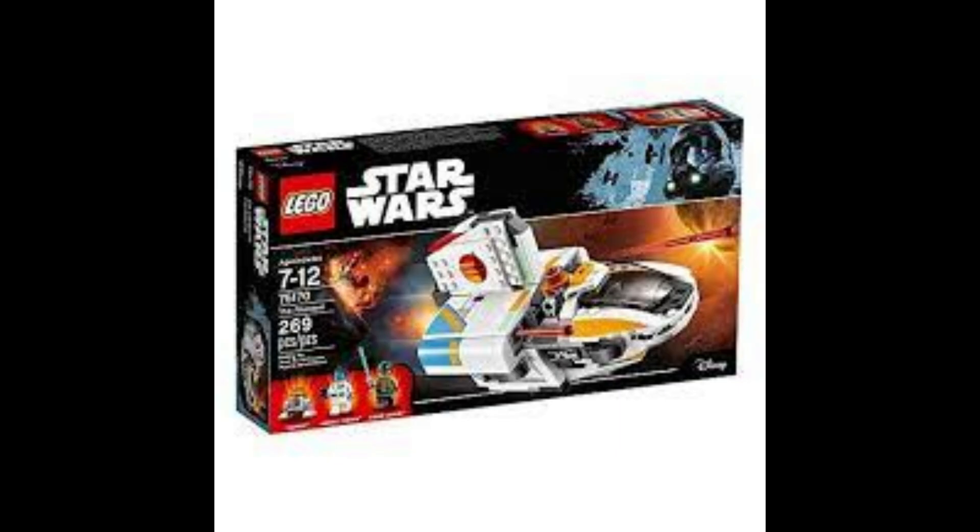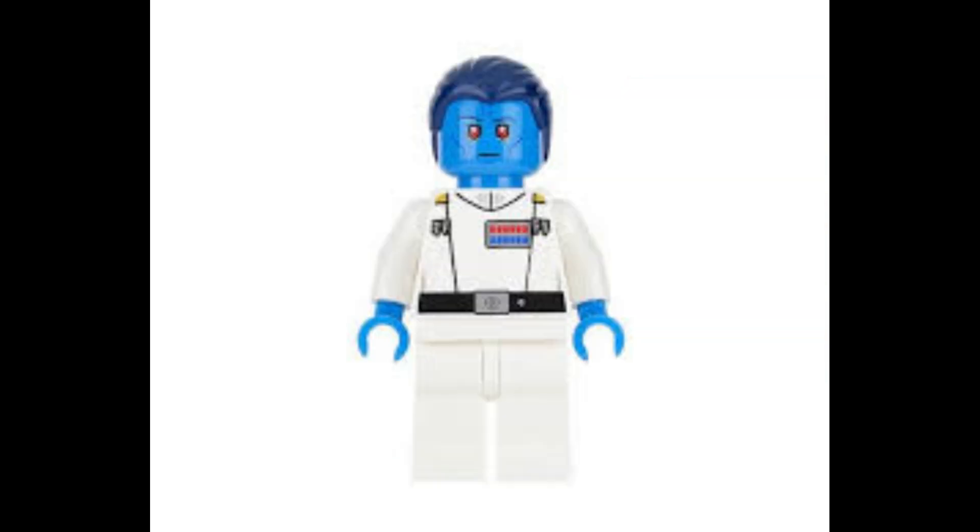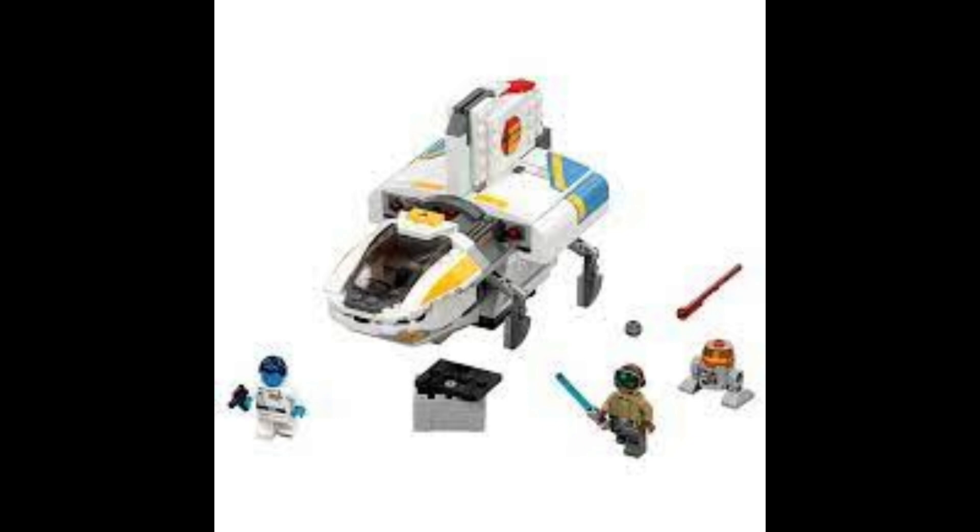The Phantom II is up next, and it's ranked here mainly for one reason: Grand Admiral Thrawn — a phenomenal figure. You also get Chopper and Kanan. The build actually looks really nice; it incorporates the back portion into the cockpit really well. I do wish they used a different piece for the cockpit as it looks a little off, but the fin on top and the back portion that juts out look super nice. The landing gear looks really well too.